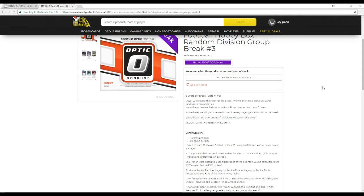Let's get going on this break. Eight spots on the break. Byron chose their side for the break. We'll then take these spots and randomize it five times. We'll take each division in the NFL, randomize those five times. From there, we'll pair up the two lists so every buyer gets a division break. Going to be going off the current division structure in this break. All cards in this break will ship. If we get a card with two of our players from different divisions, we'll randomize that five times.